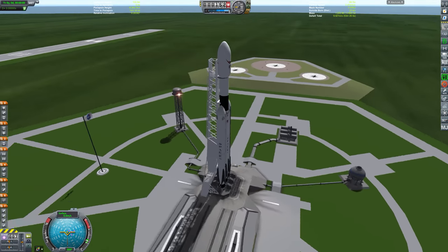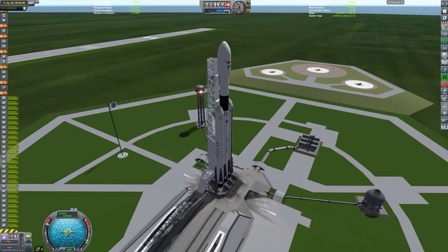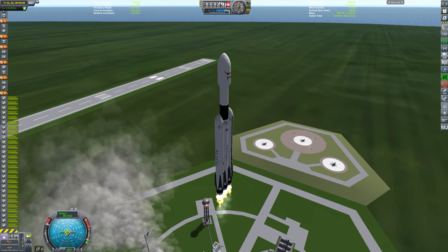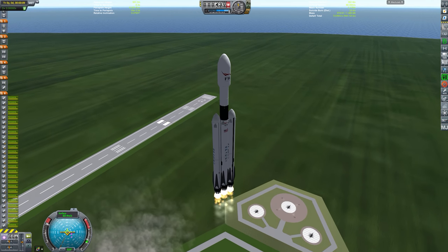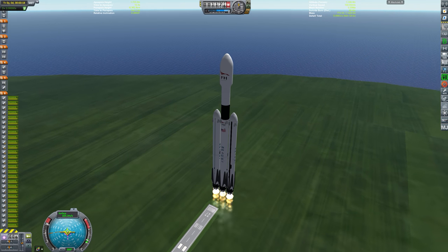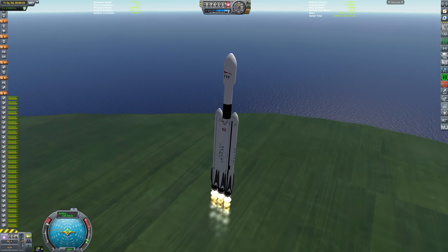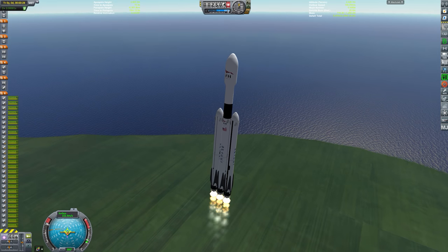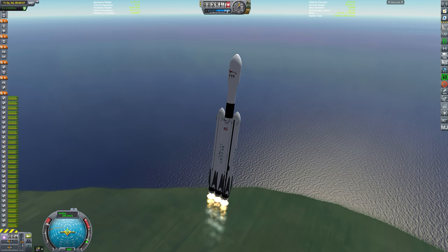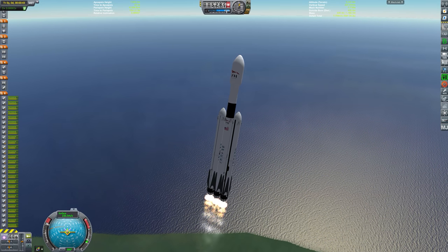Today we are again launching a Falcon Heavy, really in preparation for the actual Falcon Heavy launch which is due to be launched prior to the end of 2018, currently scheduled around November 30 according to SpaceFlightNow.com — obviously subject to change. The general details of that mission are that SpaceX's Falcon Heavy rocket is going to launch a US Air Force Space Test Program 2 mission with a cluster of military and scientific research satellites. It's going to be super exciting.